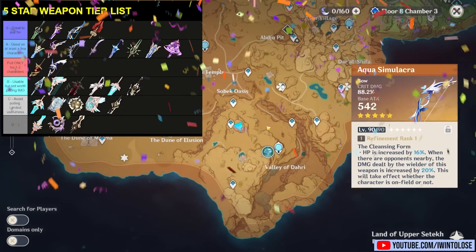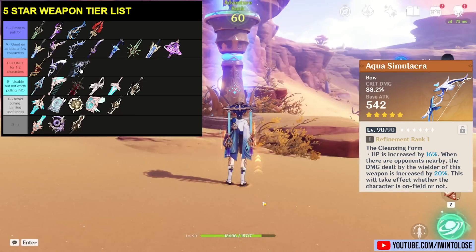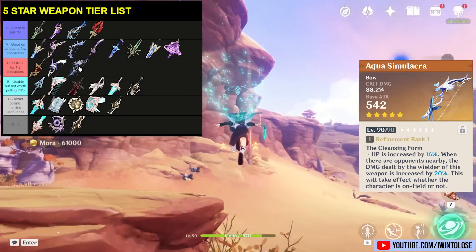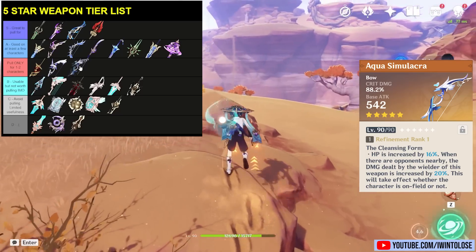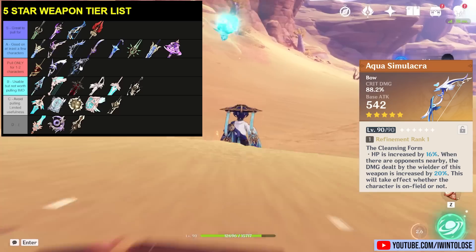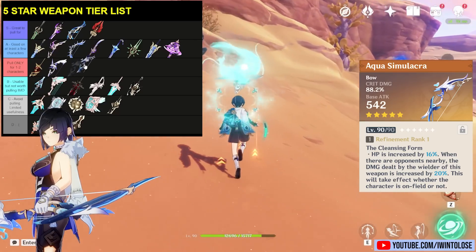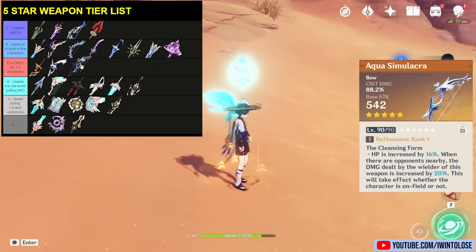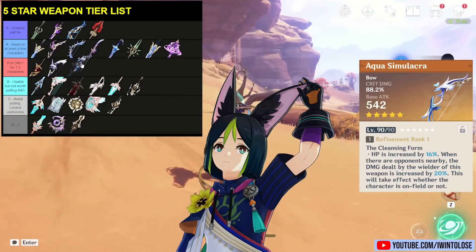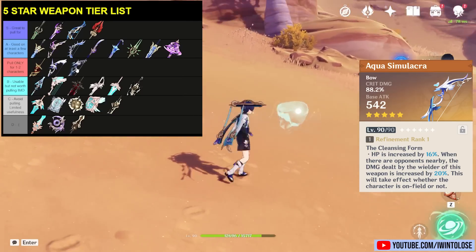Starting with the Aqua Simulacra, which is Yelan's signature weapon — this thing is an absolute beast. It provides 20% bonus damage pretty much unconditionally, just as long as an enemy is near you, and the range on it is pretty decent. It's simply one of the best bows in the game with a massive amount of crit damage. Obviously it's the best in slot for one of the best characters in the game, Yelan. It's situationally the best in slot weapon for even Childe or even Ganyu, and it's good on literally every DPS bow character, even including Tighnari. Bonus damage and crit damage are so universal that every character can really capitalize on it.